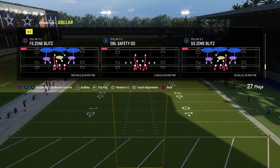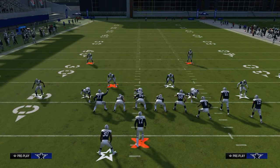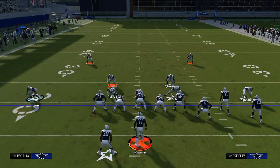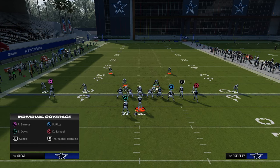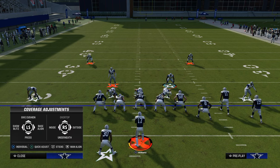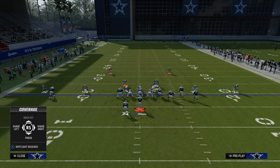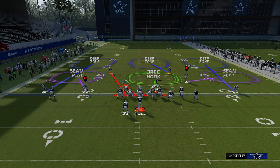The play we're going to look at is Free Safety Zone Blitz. The setup is we press our coverage, pinch our defensive line, and then back off the slot corner on the right side. You want to do this as quickly as possible — hit Triangle or Y, then X on PlayStation or A on Xbox, then hit the icon of the slot receiver. In this case it's R1, and then just flick the left or right joystick up, and as you see it's going to back him off.